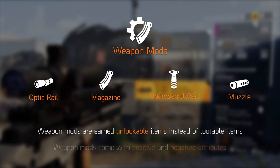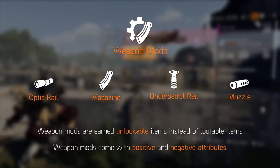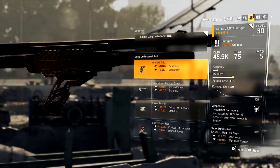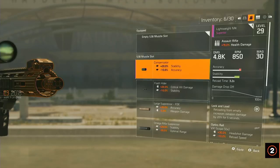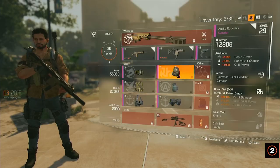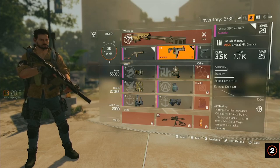The second difference is that the mods now come with positive and negative traits. So for example, you can now select the low reflex sight on your shotgun — this will add 30% stability but it will lower your optimal range by 30% as well. This feature I like a lot because it means you have to be more tactical in what you equip, adding another layer of depth.